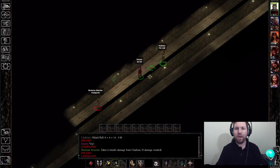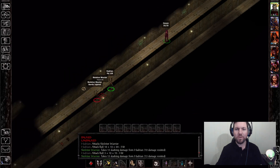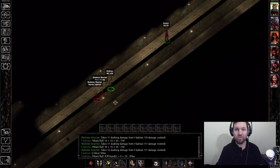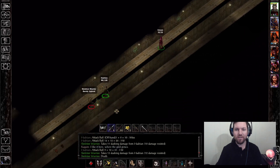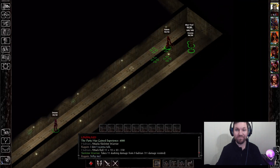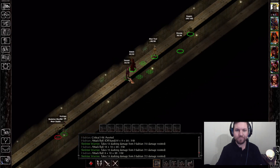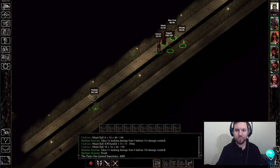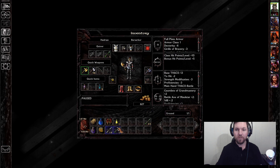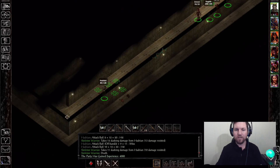Here's the wildest thing — he's chucking axes and did six and seven missile damage to the skeletons, whereas against a normal skeleton he'd only be doing one damage. Skeleton warriors are complete badasses — they hit like trucks. But can they take a hit? Well, they're taking several hits down below.